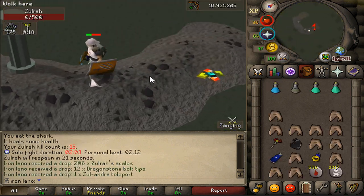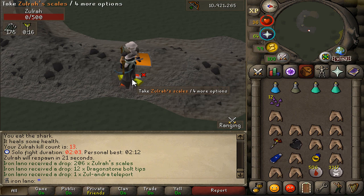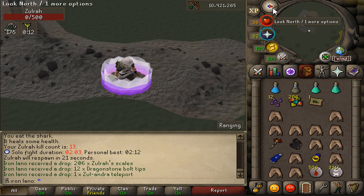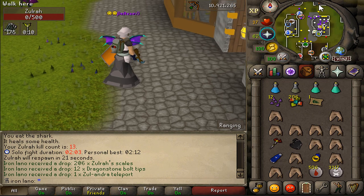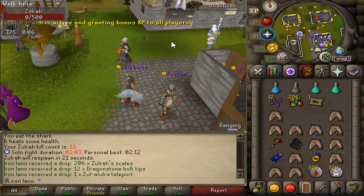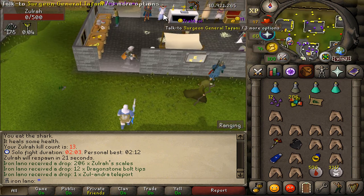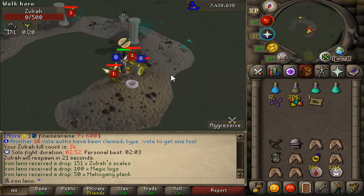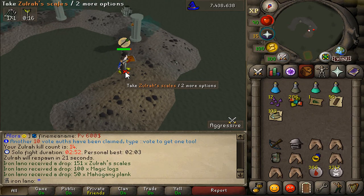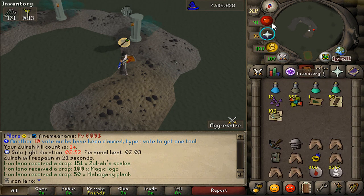The 13th Zora KC is going down — let's see what we get. Zora scales, big drops today — kappa. It do be like that, we're not giving up though. Look at this juicy Zora pad soon. Let's see what KC 14 brings home — it feels like the KCs are taking a bit longer, but still no drop from Zora.